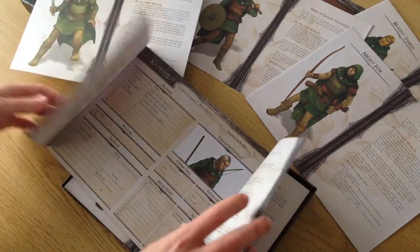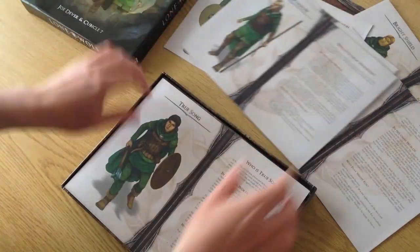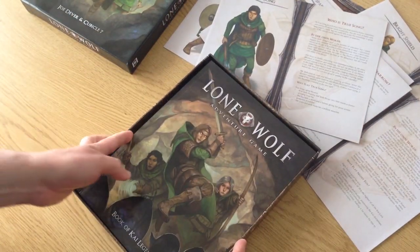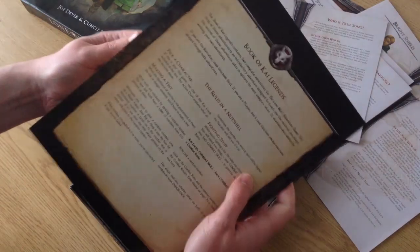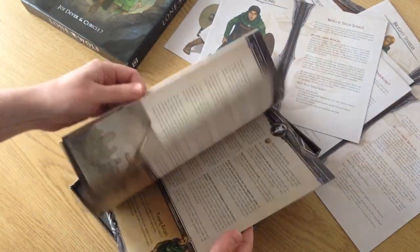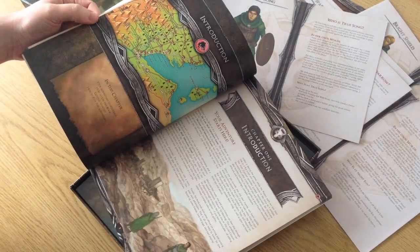This is the basic character sheet on the front, and then on the back you've got the advanced character sheet for later in the game when you've mastered the rules. Then we get straight into the books — the Book of Kai Legends. This gives you a bunch of adventures that you can start playing straight away from zero. You've got your characters and the 'Read This First' sheet will direct you straight here.